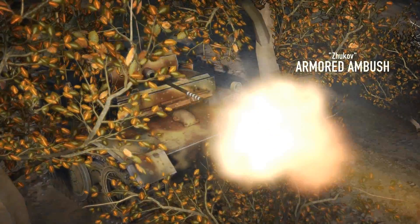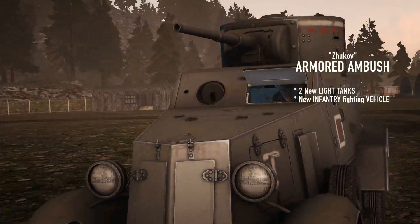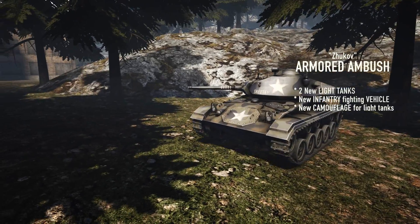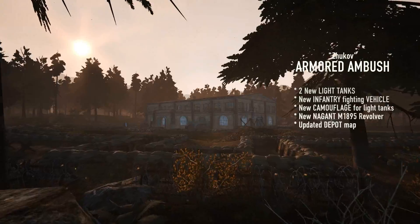The Zhukov Armored Ambush update introduces new high-tier light tanks for the Soviets and the Germans, a new infantry fighting vehicle for the Soviets, and camouflage for light tanks. Other changes in this update include the addition of the powerful Nagant M1895 revolver and a new iteration of the Depot map.